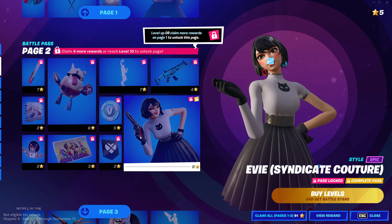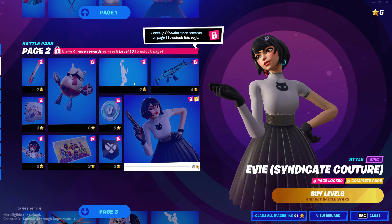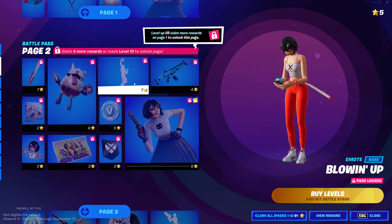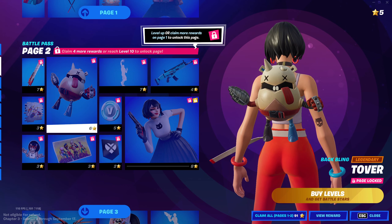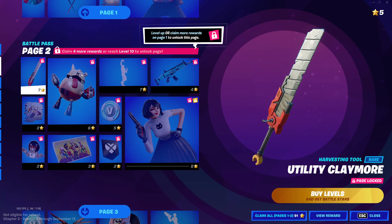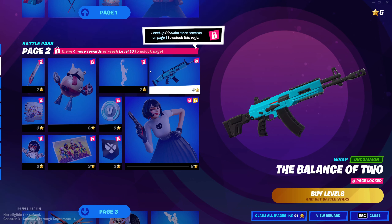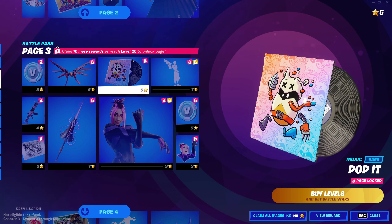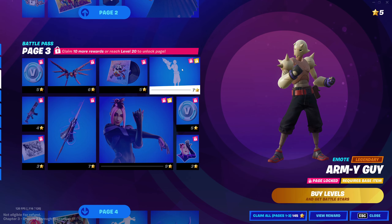Page two. She's got a second style. There's an emote — oh, it's just a selfie. Back bling looks terrible. Pickaxe, meh — the balance of two wrap. It's blue, that's all I'm gonna say, it's blue. We got another music track — pretty good, pretty good.